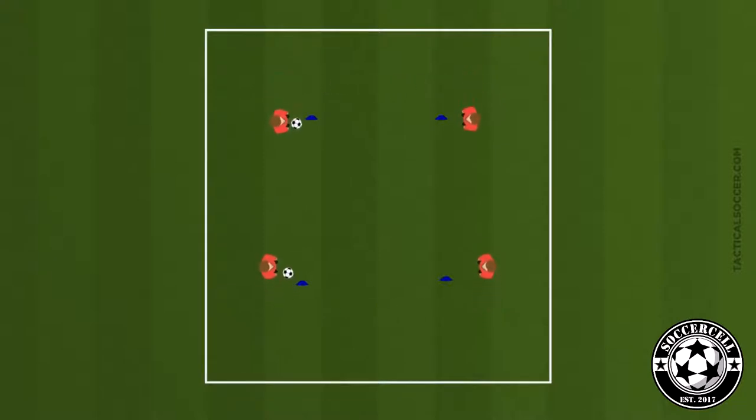The idea is that the receiving player will receive the ball and then move it to the opposite side and play a ball, and so on. When the players get the rhythm we can challenge our players to do this in one touch. Make sure you reverse the direction so that we're working on both feet, and then the progressions are aerial balls and using the different surfaces of our feet for different kinds of passes.